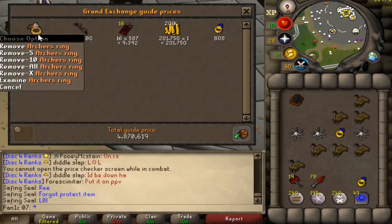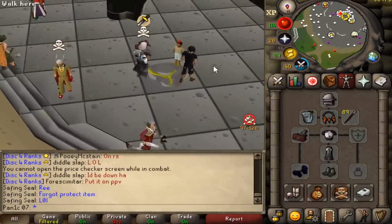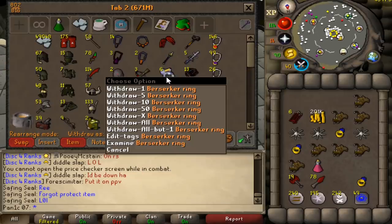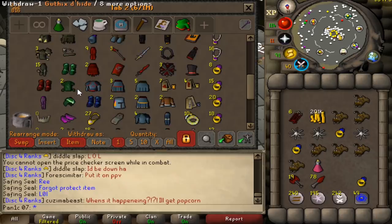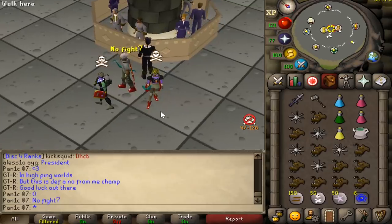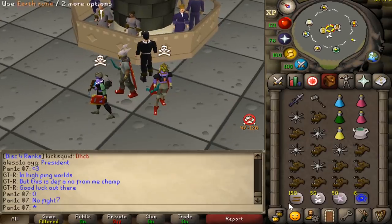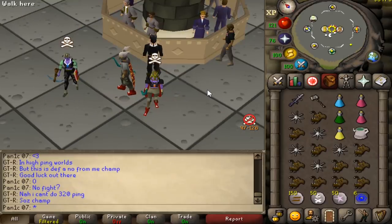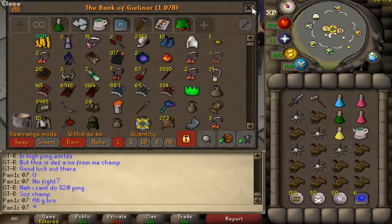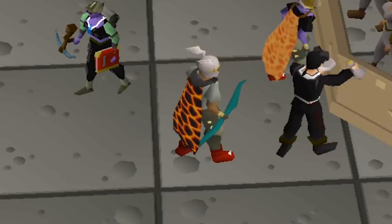I think we have all the rings now. Let me check — we have 10 warrior rings, an archer's ring, six berserker rings. Doesn't look like we have a seer's ring yet. Just a seer's ring to go then. This guy wants to risk fight but he can't do 320 ping. Meanwhile I have to deal with 440 ping in world 24 because Jagex broke their servers again.